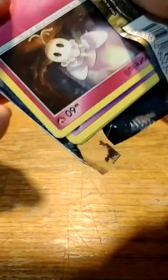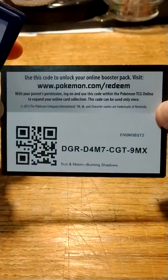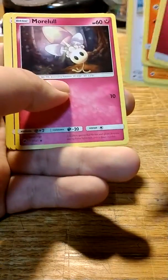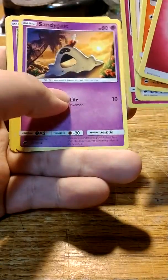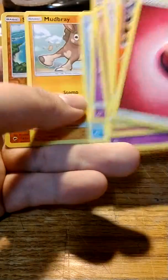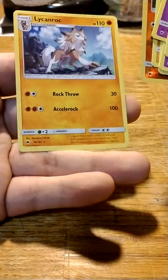Alright, here comes our Burning Shadows pack. Four to the front, and we have Fairy Energy, Simisear, Simisear, Heatmor, Lana, Morelull, Sandygast, Venipede, Horsea, Mudbray, Reverse Holo Solgaleo, and a Lycanroc as our Rare. Very nice.